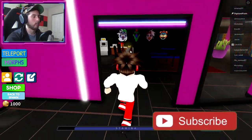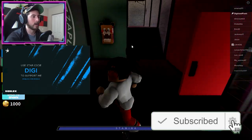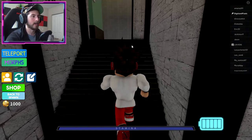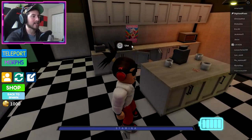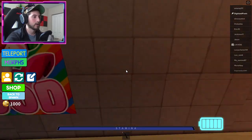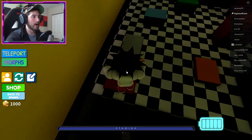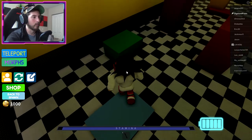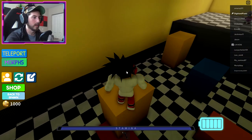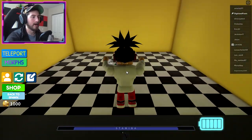Alright so to get this, what you gotta do is head over here to this room. Once you're there, go through this doorway, go up the stairs, then just go down the hallway. You're gonna be in the kitchen — where you see this open cupboard, go through that.